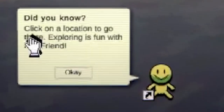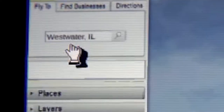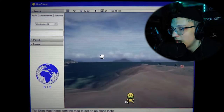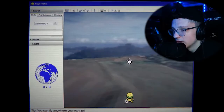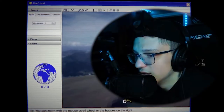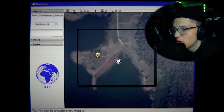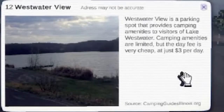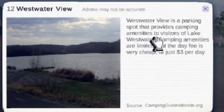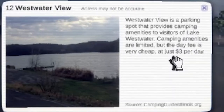Alright, so here we are. 'Click on the location to go there, exploring is fun with Map Friend.' We are just moving up this trail in West Water, Illinois. I don't know where we're supposed to go exactly. This is just like Google Maps but different. Maybe we're supposed to follow this trail — that's what I'm assuming. There are multiple locations, all in Illinois. West Water View is a parking spot that provides camping amenities to visitors of Lake West Water. The day fee is very cheap at just three dollars per day.